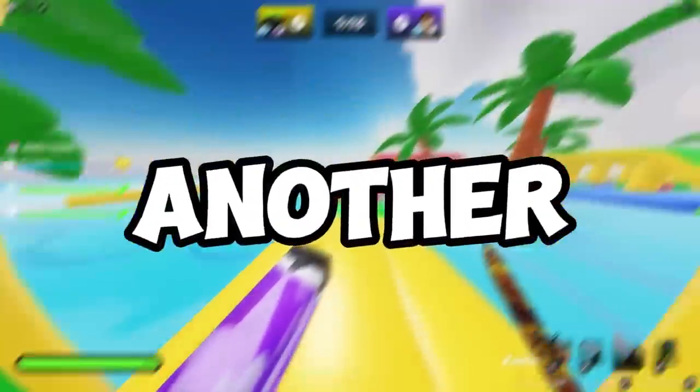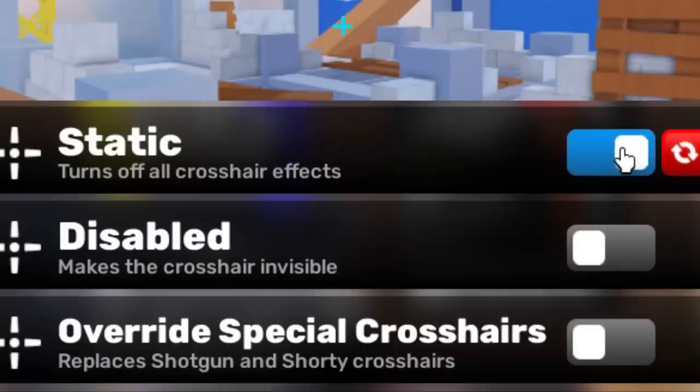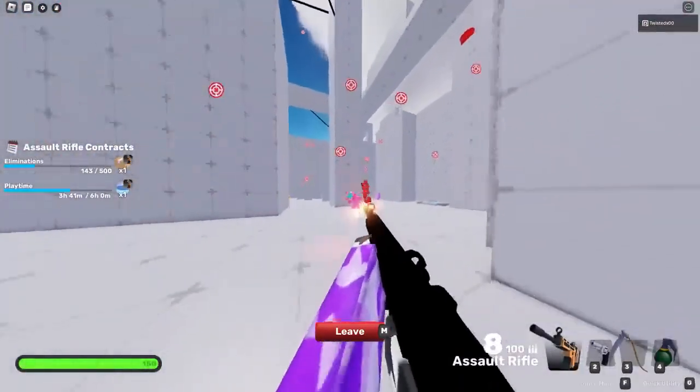For number 3, we have another tip that will help you instantly. Go into your settings again and click on the crosshair tab. Turn on static crosshair. All this does is make your crosshair not move around much so you can focus on your enemy instead of moving your crosshair.